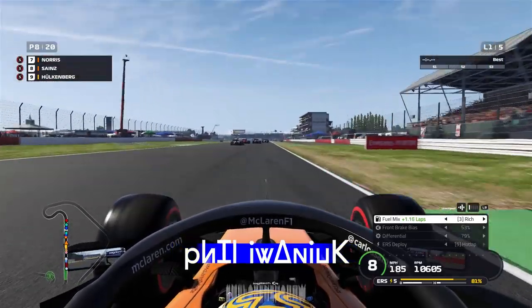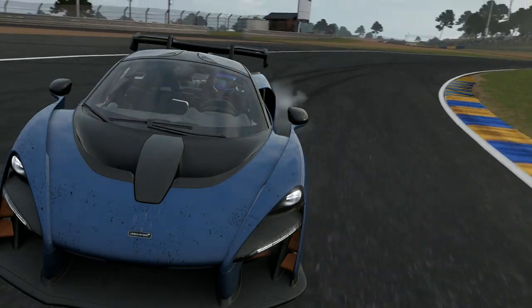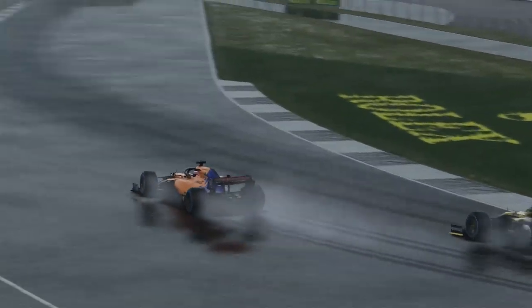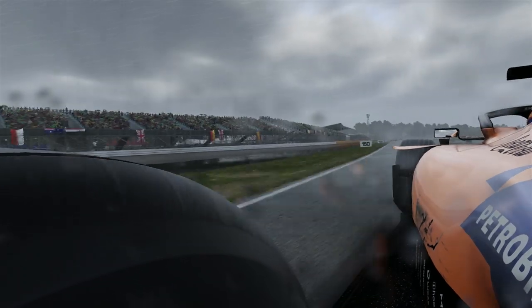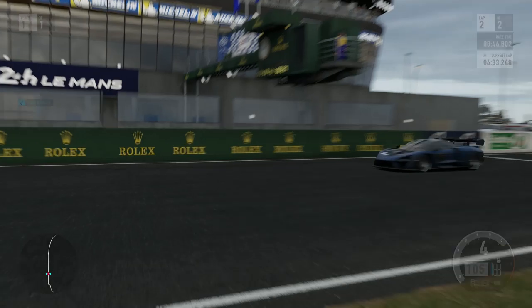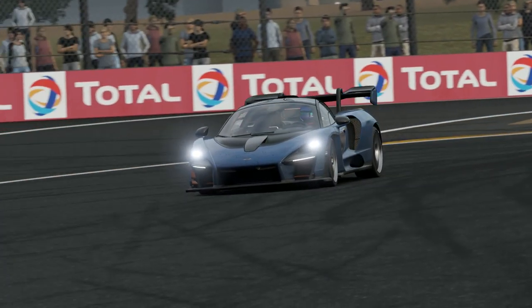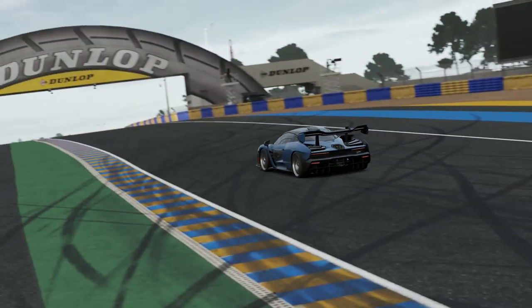Being a good driver on the track or in a sim is about more than just raw pace and the ability to waggle your finger while overtaking someone. Sometimes winning races comes down to the little details — details that might seem a bit boring at first, like preserving the pretend rubber on the virtual tyres of your simulated vehicle. But you know what's never boring? Winning. So let's learn a bit about tyre management in sim racing, a little detail that leads to big results.